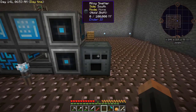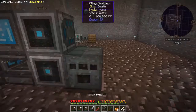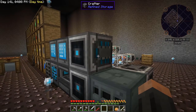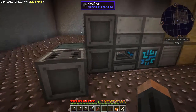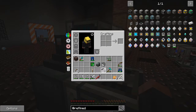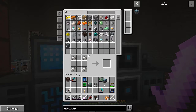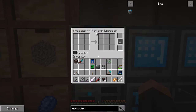One big difference between this and Applied Energistics that I have noticed is that we don't have the separate crafting devices that the interface is hooked up to. The crafter and the interface is basically the same thing, which is actually kind of cool. I need a processing pattern encoder in order to make patterns that work outside the system in machines and such.